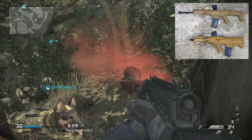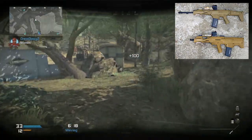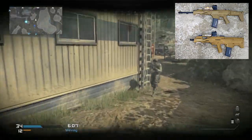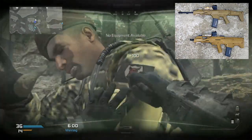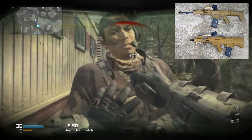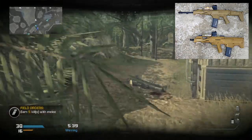The next weapon is the MSBS, originating in Poland by the Łucznik Arms Factory. There's not much to say other than the fact that it's bullpup. If you don't know what bullpup means — you can have a compact submachine gun-sized weapon but with a barrel as long as an assault rifle. The magazine is behind the handguards, so you can have a compact weapon where the magazine is almost into the stock, and the barrel runs from that magazine all the way to the front of the gun.